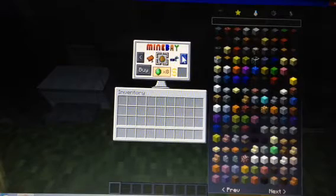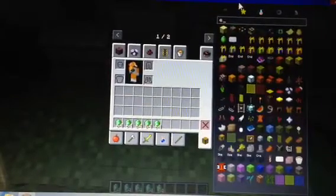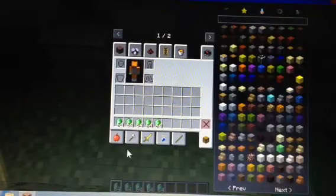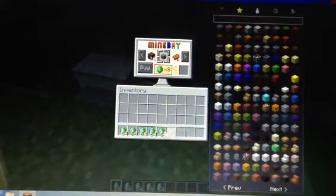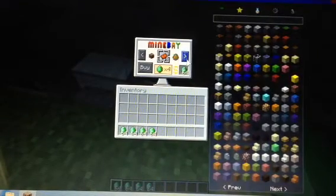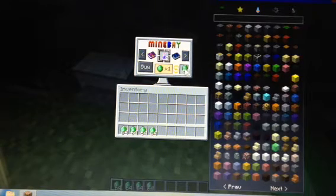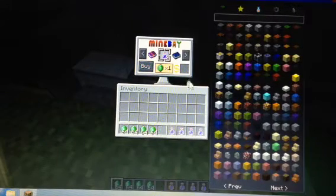There's a printer and a computer. This is cool - let's get some emeralds. Give me a bunch and let's just backspace. Let's go to Mine Bay. Let's buy two of those. Whoa, Mine Bay is awesome!